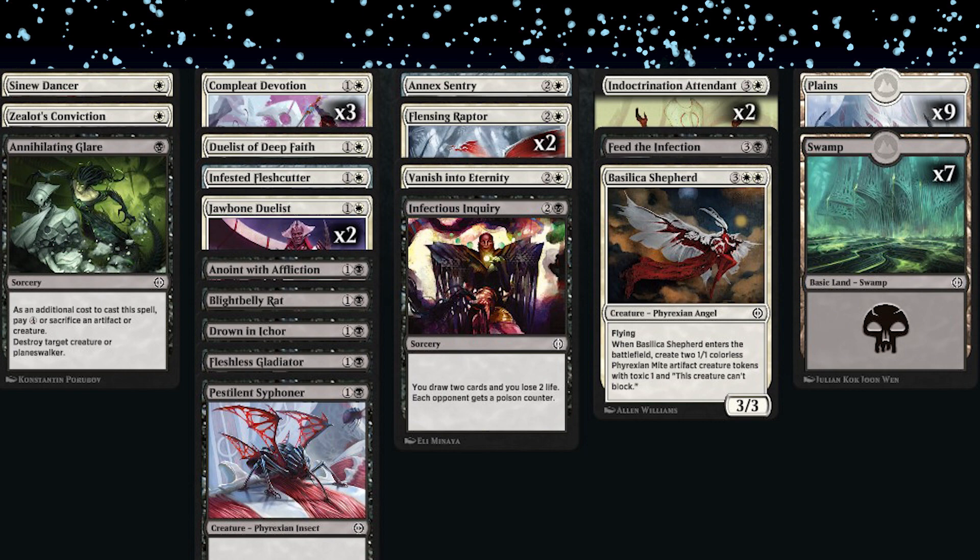Double Jawbone Duelists with three Complete Devotions was so scary — dealing six poison damage plus that body was pretty good. Raptor into Complete Devotion going in for eight was terrifying.